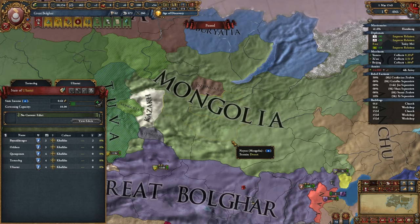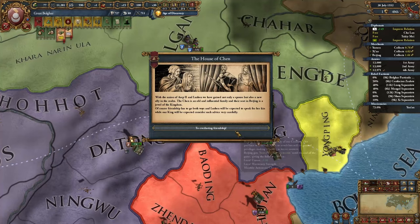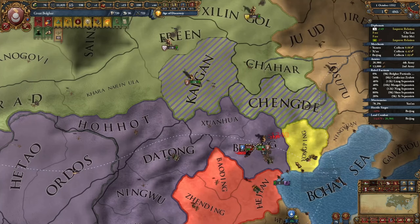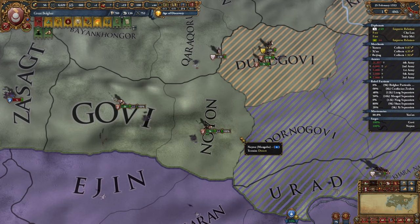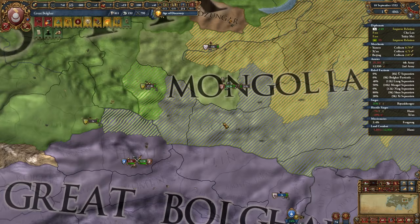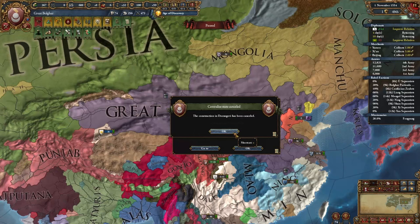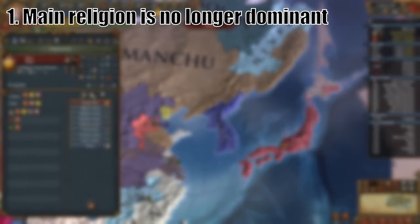Years later I saw that Mongolia was being attacked by Persia, who was expanding very fast. Luckily I was in a regency so I couldn't capitalize immediately, but when my new king took the throne, I immediately declared war on Mongolia — though annoyingly, Manchuria did so at nearly the same time. Great Bulgar and Manchuria raced across the Mongolian steppe to occupy as much land as possible, but once the action drew close to Persia, they joined in the war as well. Despite the peace deal being underwhelming — only poorly developed Mongolian land and a small Tibetan vassal taken — this war would have long-term payoffs.